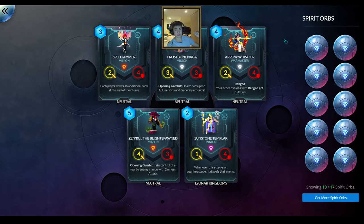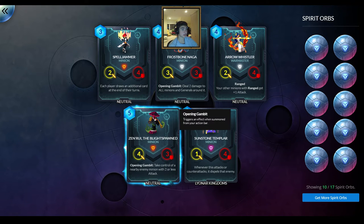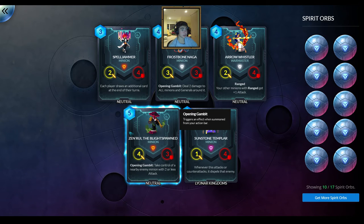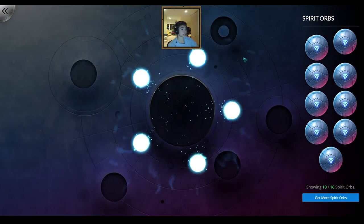There we go — two legendaries in one pack! So on our seventh or eighth spirit orb, we drew two legendaries and an epic. Amazing pack — it has a Spelljammer, which is going to be very useful because I know this actually goes in a competitive Vanar deck where you give all your units +1/+1 from the bloodborne spell. This other legendary is also very good — I've seen it played against me many times where you take control of an enemy unit. And Sun Templar is kind of a whatever card. But these two legendaries — not only are they legendaries and I'm lucky to pull them, but they're both going to be useful to me. I'm very happy about this pack — best pack so far. I doubt I'll beat a pack like that the rest of the time, getting more than two legendaries and an epic in a pack.